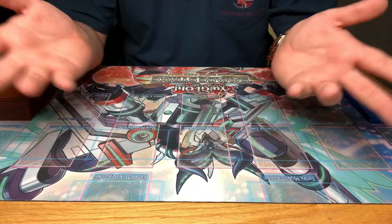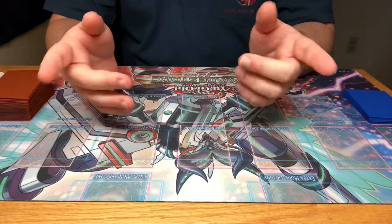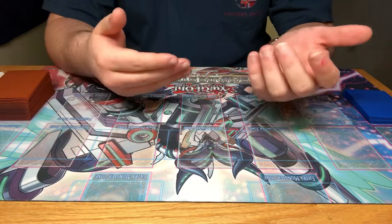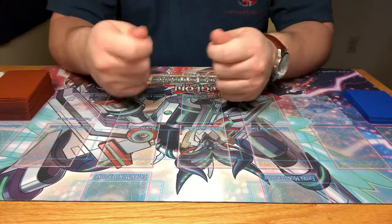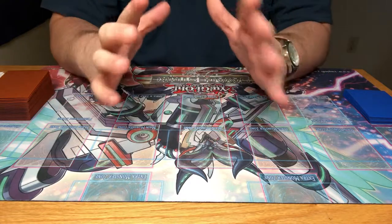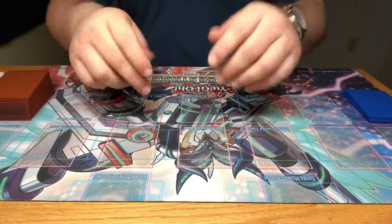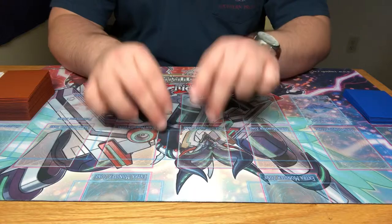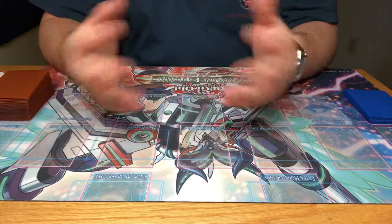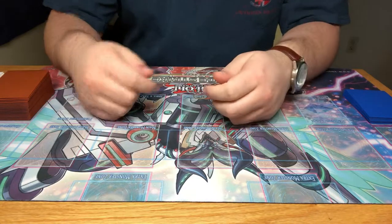If there's nothing on the OTS site near you, you need to go on Facebook, because every game store has a Facebook page, or there might be a Yugioh group in your area. You just find those guys and type in, say, 'Yugioh Nashville Tennessee,' and all these groups will show up. It's kind of like finding a church — you just go around and see which one you like best.